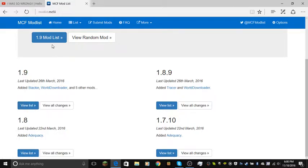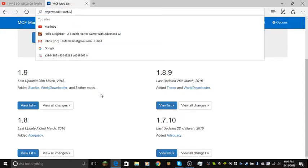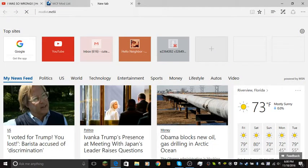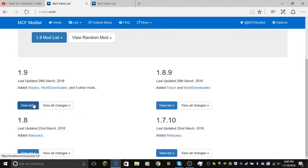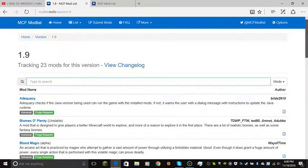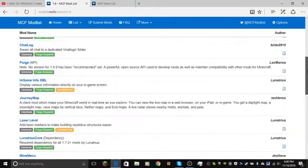First of all, you're going to go to modlist.mcf.li, which link will be in the description. I'm just going to open a different page there. So then, choose your version. You can download mods — it could be any version. But if you type it in here, nothing will change, so you're going to have to actually scroll down.